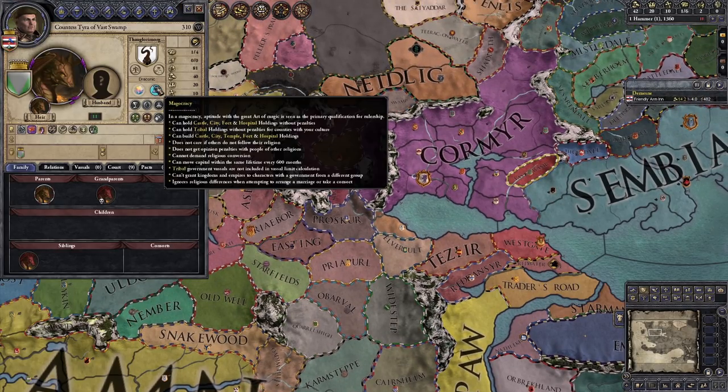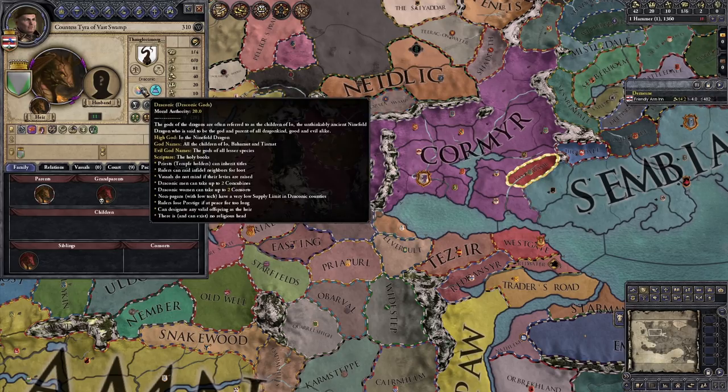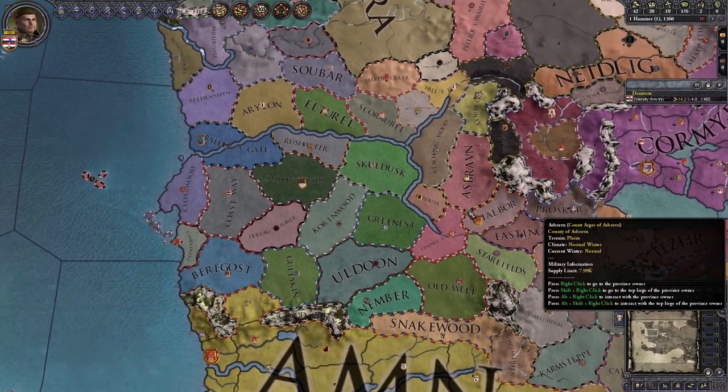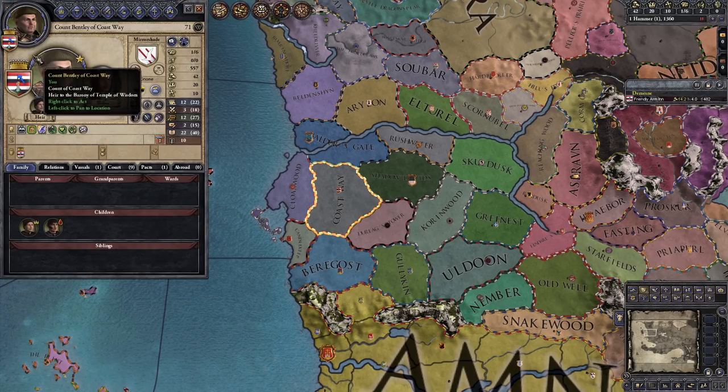They also added a new succession law. There is mageocracy, which is basically whoever's best at magic gets to be in charge, or those with magic get to vote. And then draconic - you get some different stuff, so you can have two concubines and women can have two consorts. Dragons are very... yeah, we're going to move on.